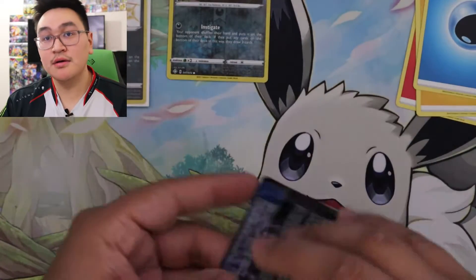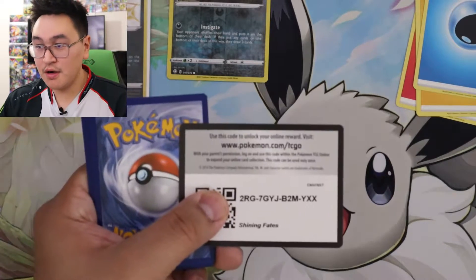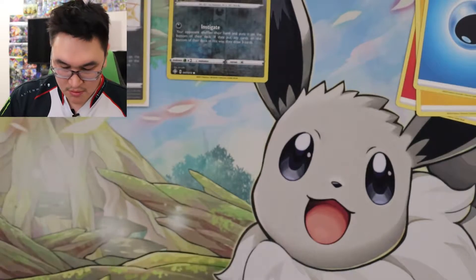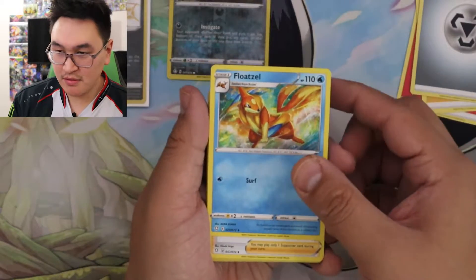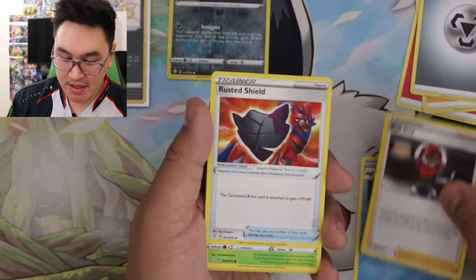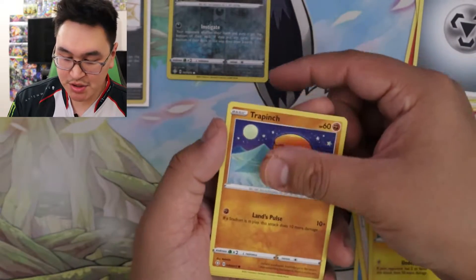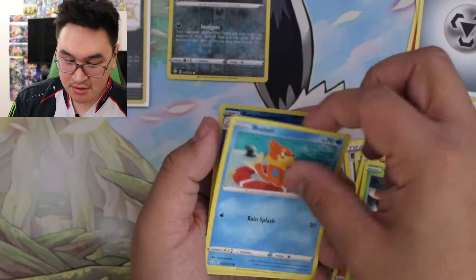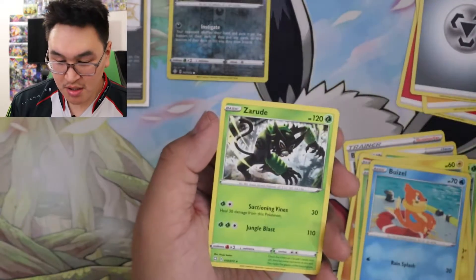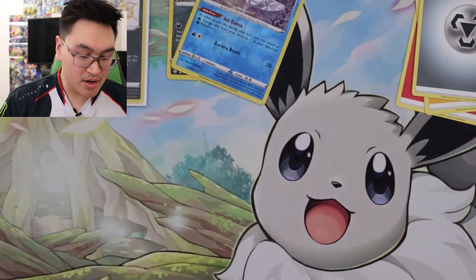Next pack. Code card. One, two, three, four. So we got Metal: Floatzel, Ball Guy, Rusted Shield, Rowlet, Shinx, Trapinch, Yanma, Blizzle, Reverse Frostmoth, and a Zarude. You don't need to be Zarude about it.